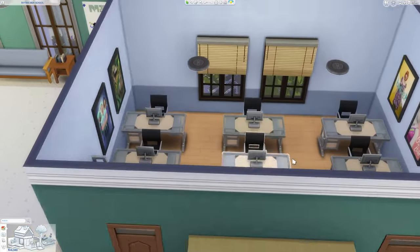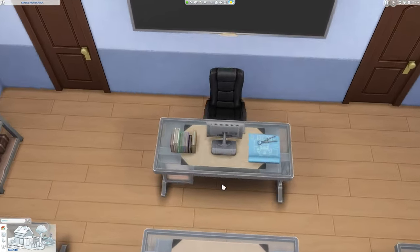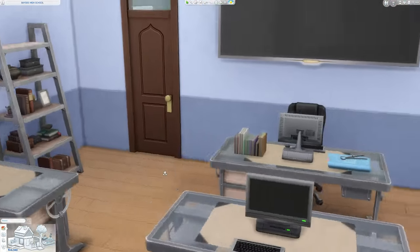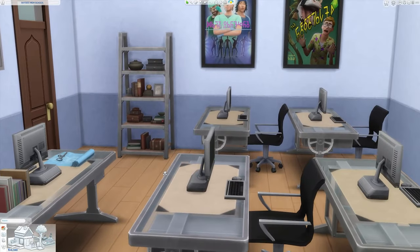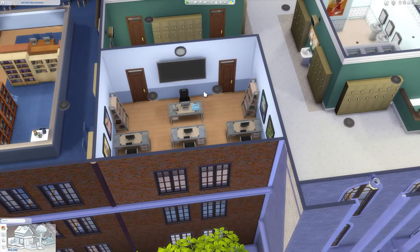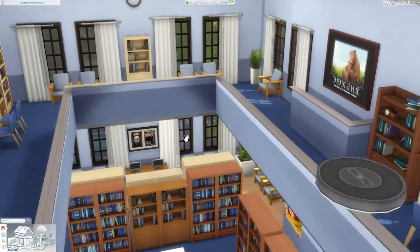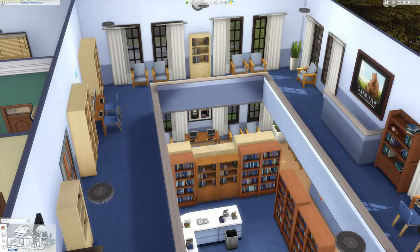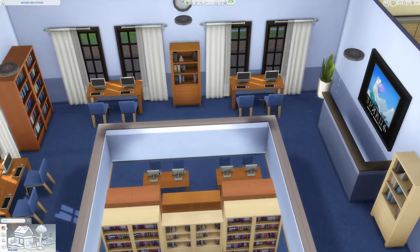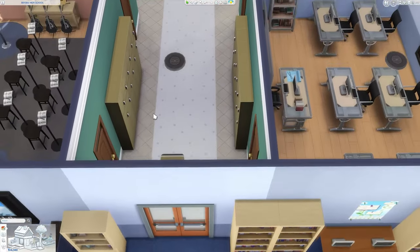Over here is a computer classroom that I modeled after my own digital design classroom, but it could also be used for programming or IT — it really has a lot of versatility. There's even a big TV in the front that works as a smart board to further enhance that feel. Here is a loft view of the library — there are two staircases leading up to this area. I personally really like this space; it feels more private. There are more computer areas here and, of course, those silly motivational posters as well.